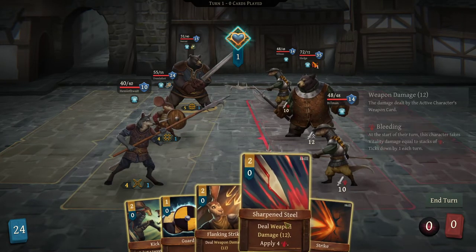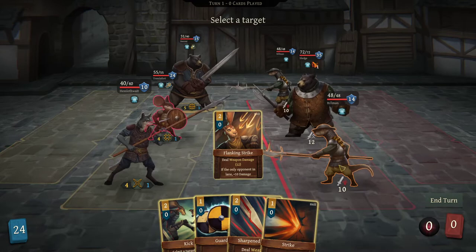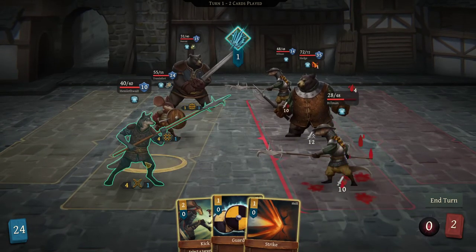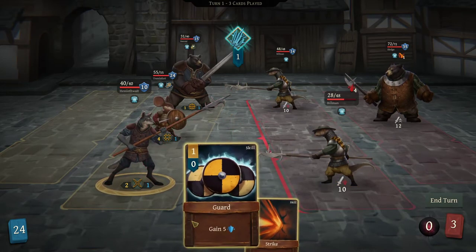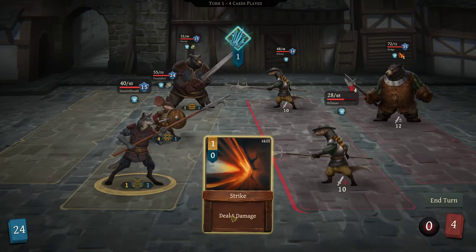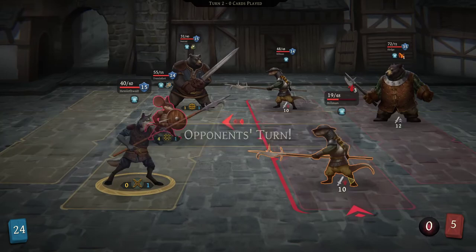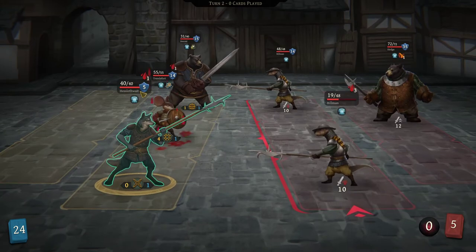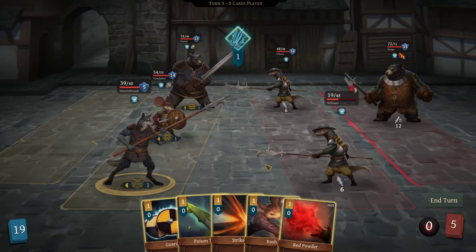First we're going to start with weapon damage — 12. He's going to do both of these because they're both weapon damage based and he has the best weapon. He's the only opponent in the lane, so we did a bunch there. Go for the bleed — I'm going to have you kick him back. Now both of you are just attacking one of them. He doesn't have much armor, so we're going to give him a guard. He took 5 — okay. They're both going to bleed, and the bleed goes direct to their vitality, it doesn't hit their armor.